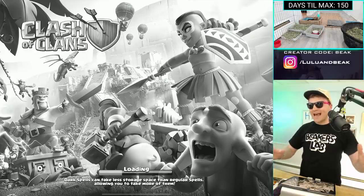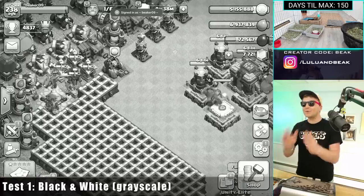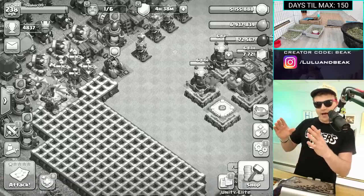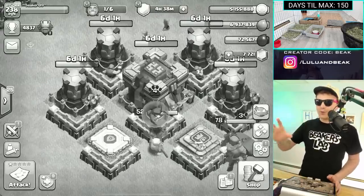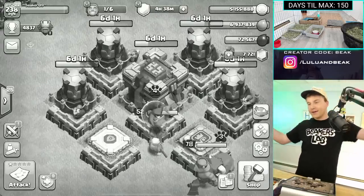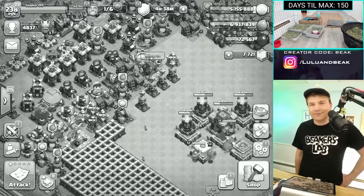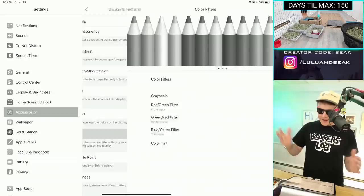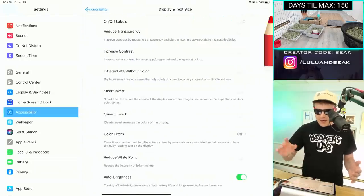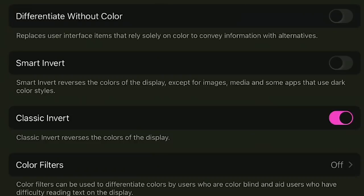Okay, that looks completely the same - this is so bizarre. This really does make you feel like you're playing an old game somehow, even though it doesn't make any sense. My favorite parts of Clash are the bright colors and this takes it all away - this is so weird. I don't think I'd play Clash if it was like this. Let's go back - okay, color filters, now we can go back to actual smart invert or just classic invert. Let's do classic invert.